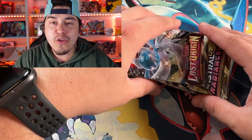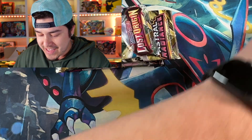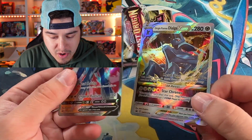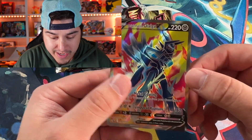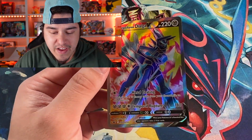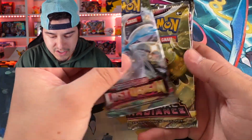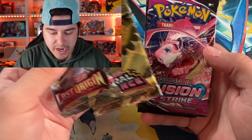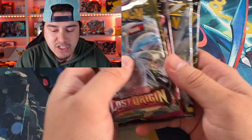All right, y'all, we got all the contents out of the box. This box comes with a lot of cool stuff. The pin that I did put on camera was really cool, and then these promos are absolutely gorgeous. This one's cool, but this full art is beautiful. I love this full art so much — this is one of my favorite promos I've seen in a long, long time. And let's look at the pack selection: we got Lost Origin, Astral Radiance, Fusion Strike, and the same thing on the flip side. So we've got two of each one.